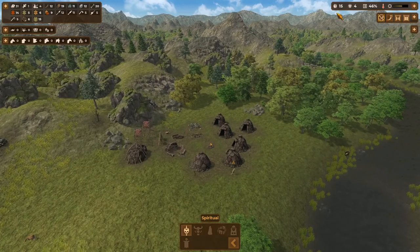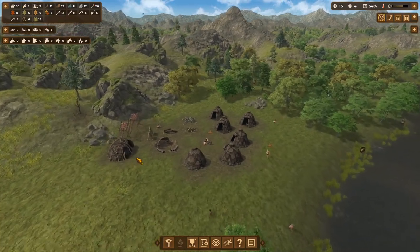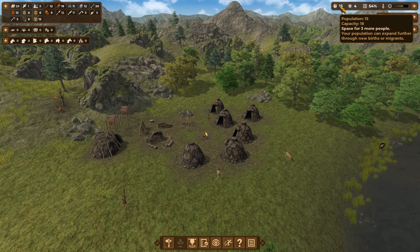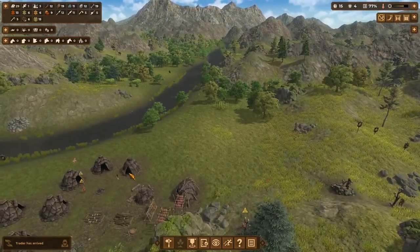We've got four knowledge and we've got to get to 15. The village is kind of humming along nicely, food production is going well. I suppose we could add a tent — thinking about how I want this to lay out later on.